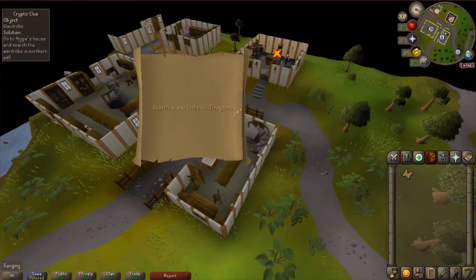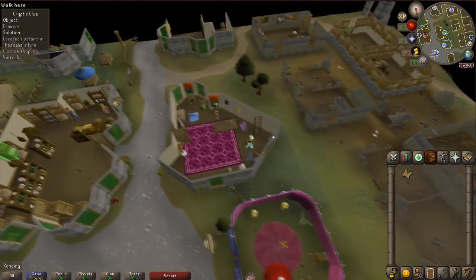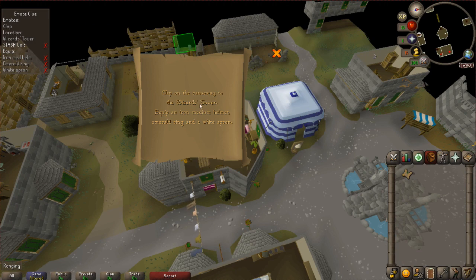Alright, here we are. We're going back to Varrock, going to the fine close shop. Climb up the ladder — should be right up here. Should be a casket. No, another clue. We're going to the Wizard's Tower. We can complete this. We can equip everything here. Let's go get the items.